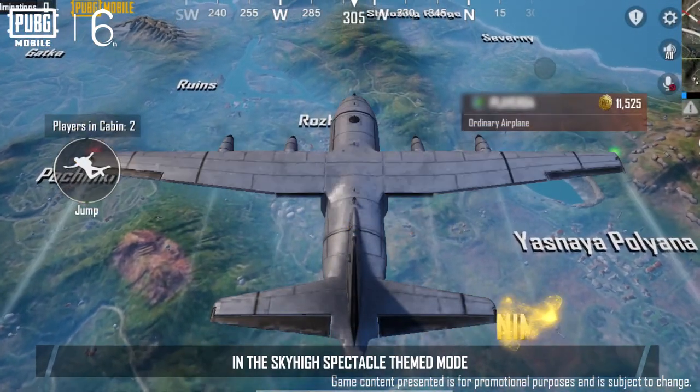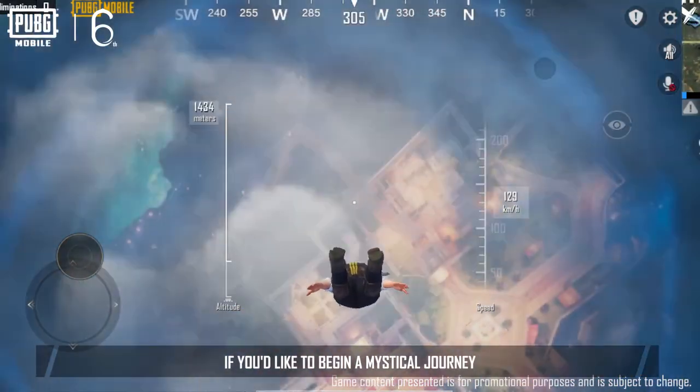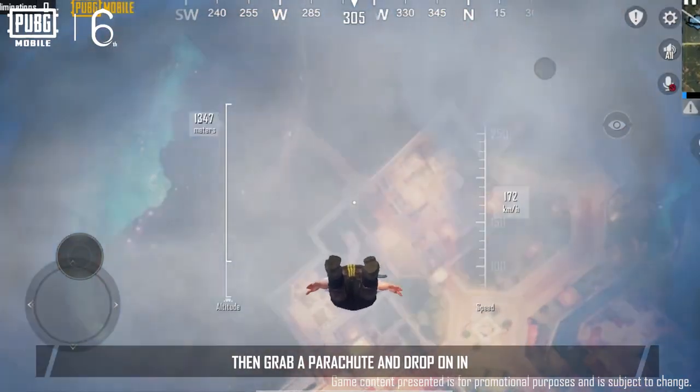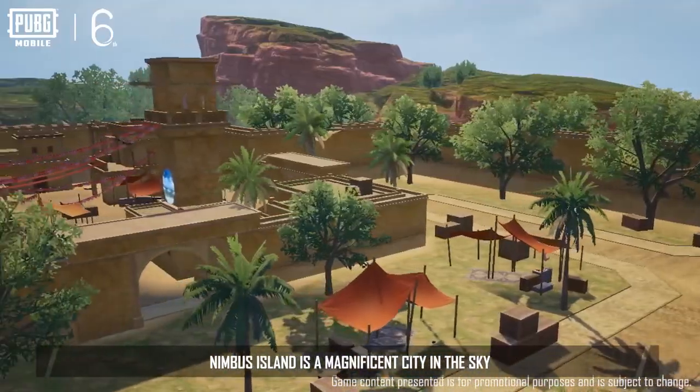In the Sky High Spectacle themed mode, the gigantic Nimbus Island appears on the flight path. If you'd like to begin a mystical journey, then grab a parachute and drop on in. Nimbus Island is a magnificent city in the sky.